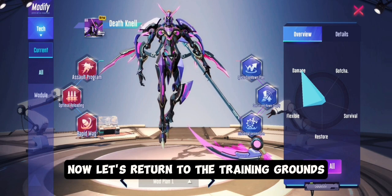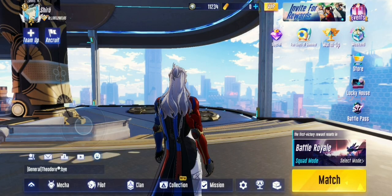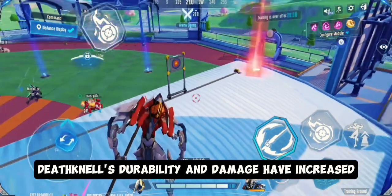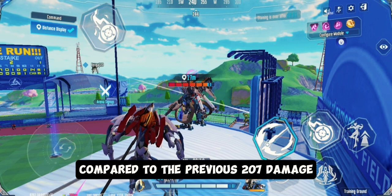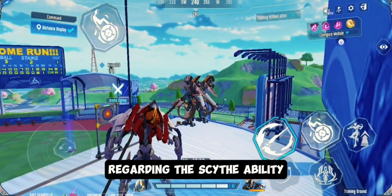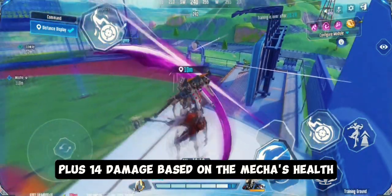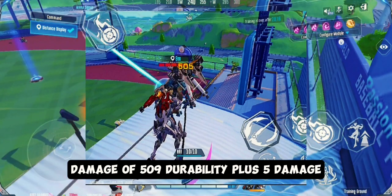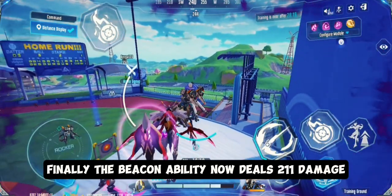Now let's return to the training grounds and evaluate the effects of the modules. After equipping the modules, Deathknell's durability and damage have increased — it now takes 211 damage for durability compared to the previous 207. Regarding the scythe ability, it deals 500 durability plus 14 damage based on the Mecha's health, in contrast to the previous scythe damage of 509 durability plus 5 damage. Finally, the beacon ability now deals 211 damage.